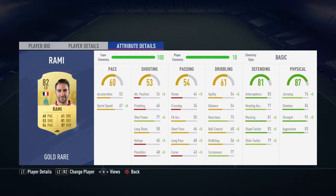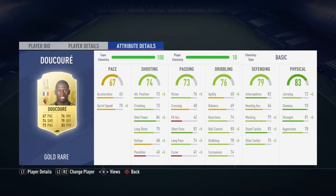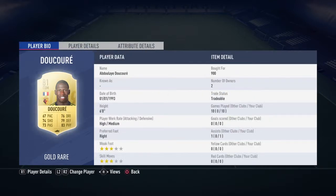The next guy is Corey — something like that, sorry for the pronunciation. 67 pace, 74 shooting, 73 passing, 76 dribbling, 79 defending, 83 physical. This guy is not bad at all, I swear. 3-star weak foot, 3-star skill moves, 6-foot. Not bad, and he's really cheap.